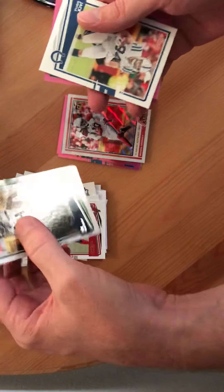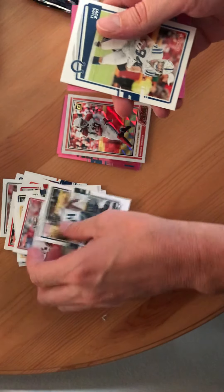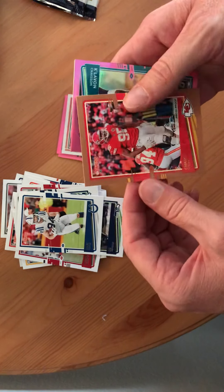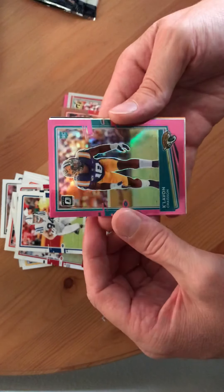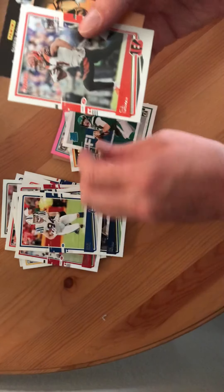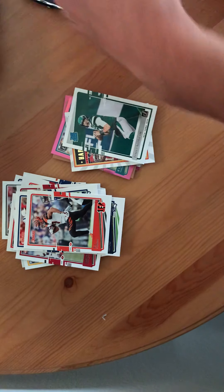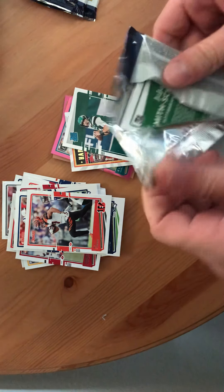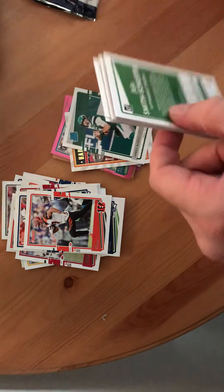Shaq Barrett, DK Metcalf — another stud — Jack Doyle, Chris Jones. Jason Hardman, Rookie. James Morgan, CJ. JuJu on the back.